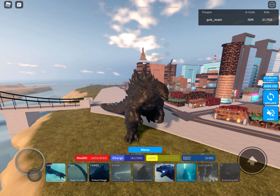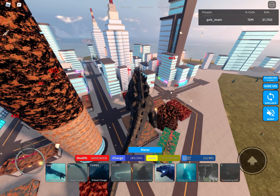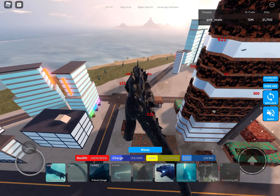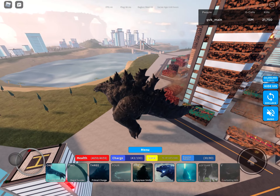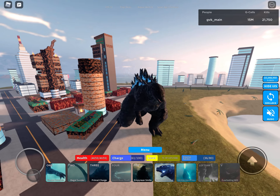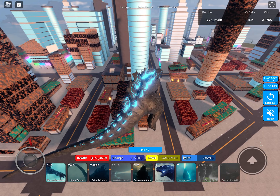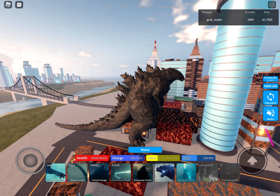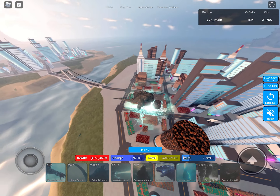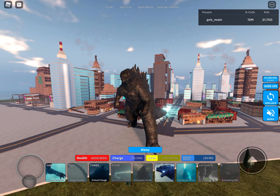Now I'm going to charge my Empyrean Radiation to show you the fifth attack. It just needs to be above 20 charge. The fifth attack is also really useful, but only if they're standing near you. Let's say there's a MechaGodzilla standing in front of me just hitting me with melee attacks — I can literally just hit this attack right here and it'll do tons of damage to him. Then once I'm done with that I can hit melee attacks and he'd be dead.